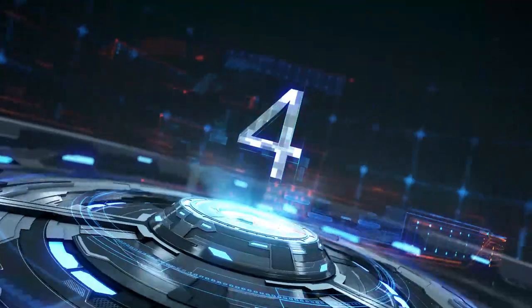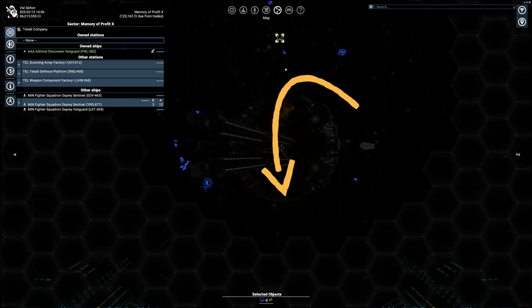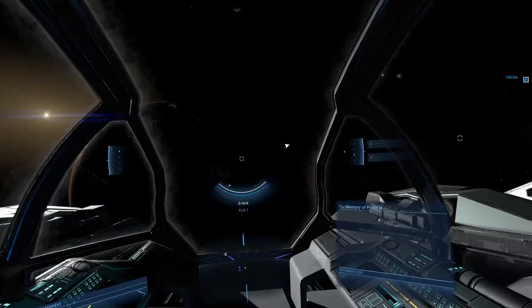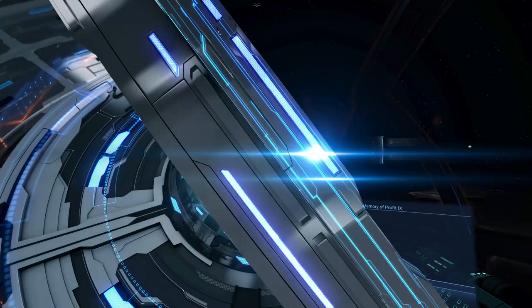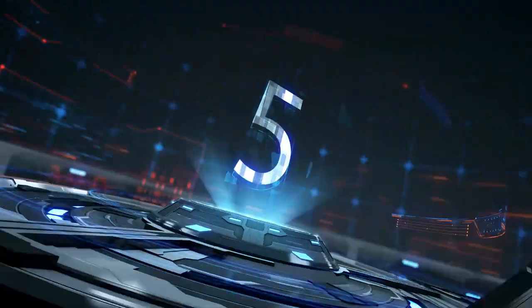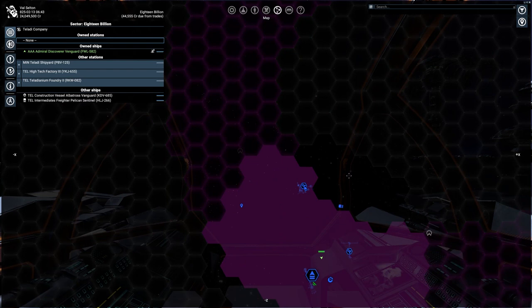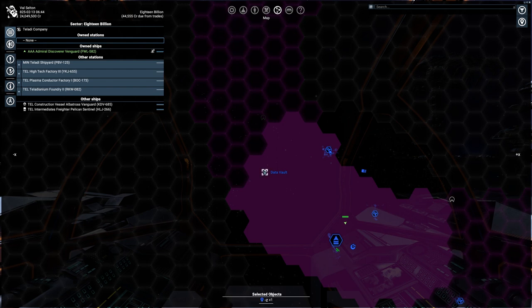Knowing that it is exactly 300 kilometers from Peon Mist Jump Gate could help you. Fourth, in Memory of Profit, straight down below the accelerator you will find it — it's not really far from the gate, only about 110 kilometers. Fifth, in 18 Billions, on the left from the gate to Grand Exchange, after 50 kilometers of travel you can catch the signal, and there is usually a shipyard in this location.